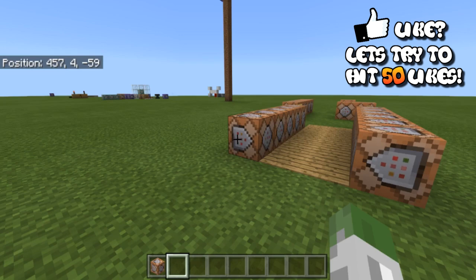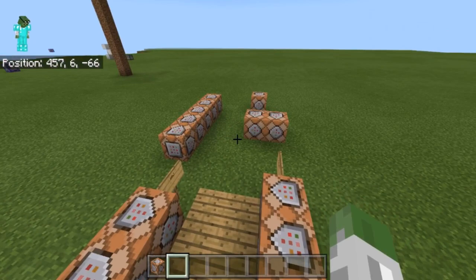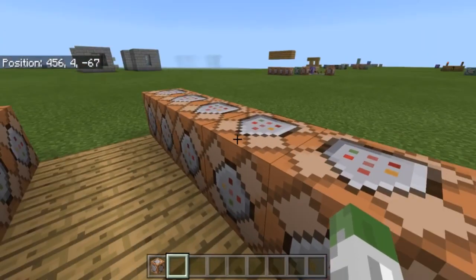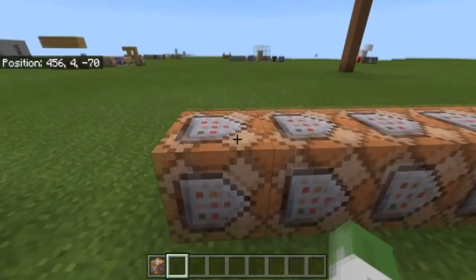I watched the live stream earlier this morning — today was the day they were going to showcase the scoreboards and how you can use them. I went ahead and will go over each of these command blocks: one is objectives and the other is players. I have these in the description as well if you want to look at them, along with about six examples that were showcased and some I came up with from watching the live stream, so I'm not sure if all of them will work.